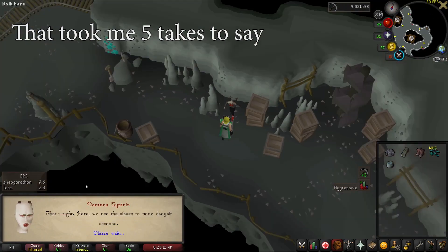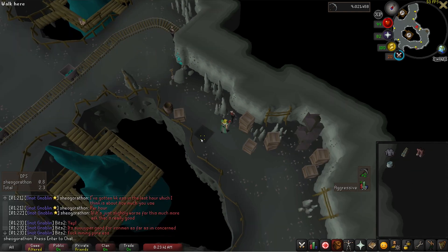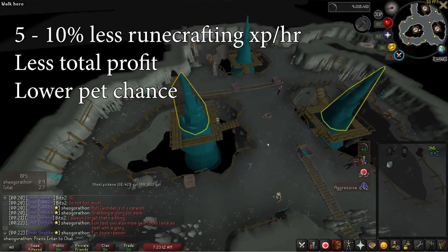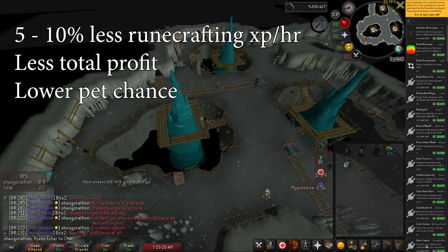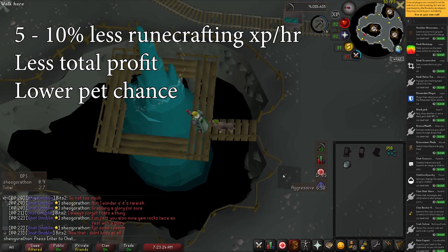You can turn the shards into Neurana Titanin in the corner of the essence mine, and she will send all of the shards to your bank as essence. There are some downsides to Dayalt Essence: you get a bit less XP overall an hour at ZMI than you would with pure essence, you'll receive less profit from runecrafting, and half of the pet chance. But these downsides are worth accepting to make early runecrafting more tolerable if you're doing ZMI anyway.